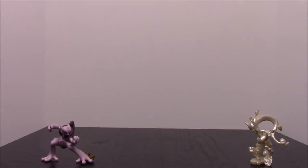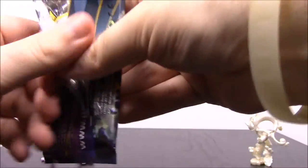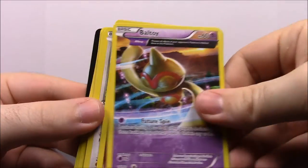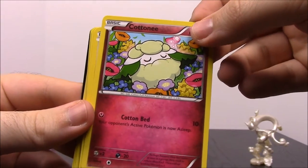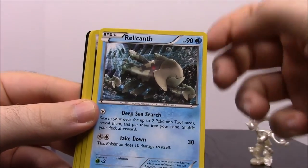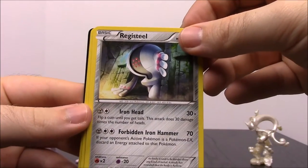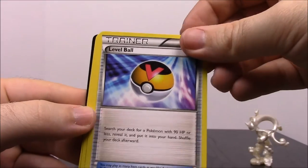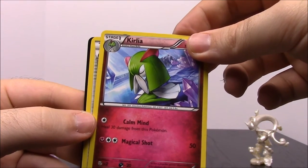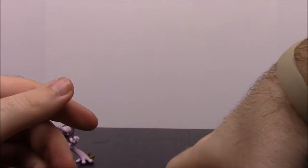Now we have our Ancient Origins pack from the Y box. First up we have a Baltoy, Cottonee, Eevee, Persian, Relicanth, a special energy, Registeel, a Level Ball Trainer, a Kirlia or something like that, a Faded Town Trainer, and then of course the code card.